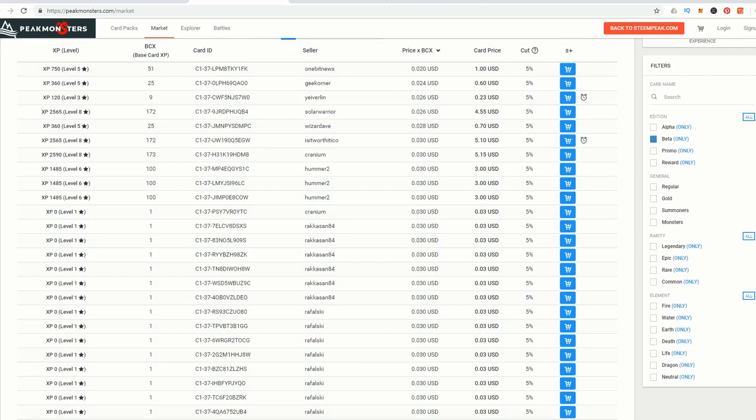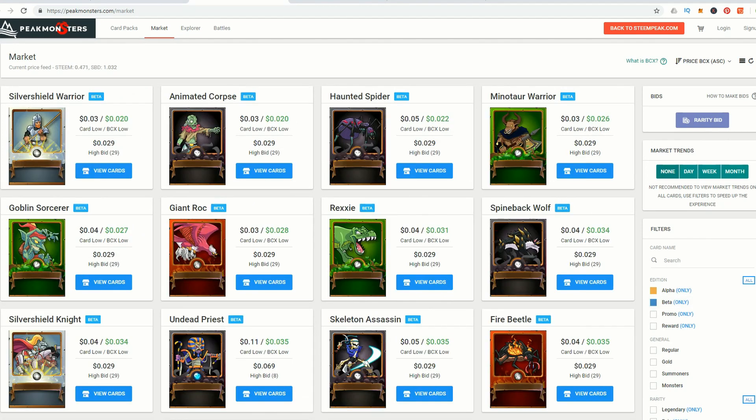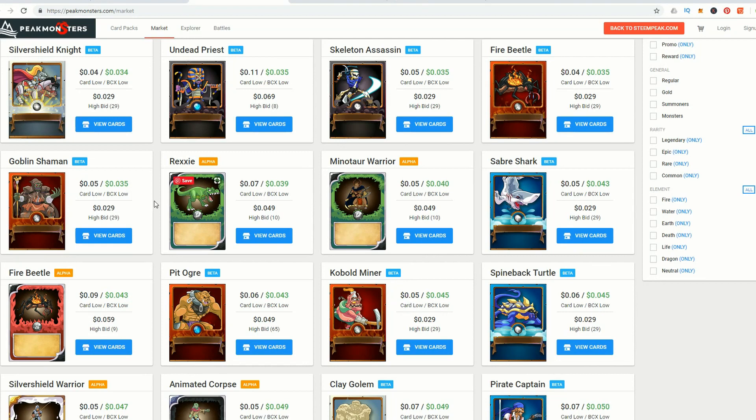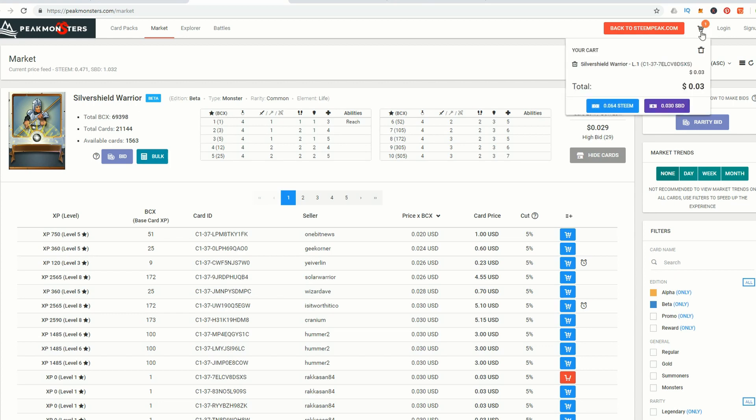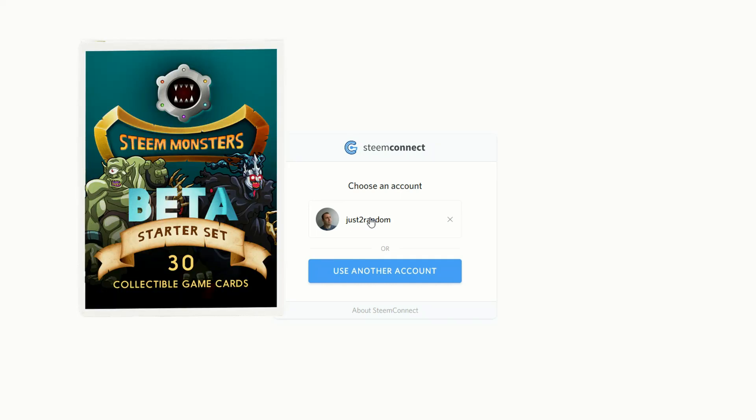On the right-hand side there's a series of filters so you can filter on different types of cards available on Steam Monsters. We're looking at both alpha and beta cards, and scrolling down you'll start to see the alpha cards. You can add a card to your cart and check out. But the power of Peak Monsters increases when you log in, because you can use features like the bid market and the bulk purchase.